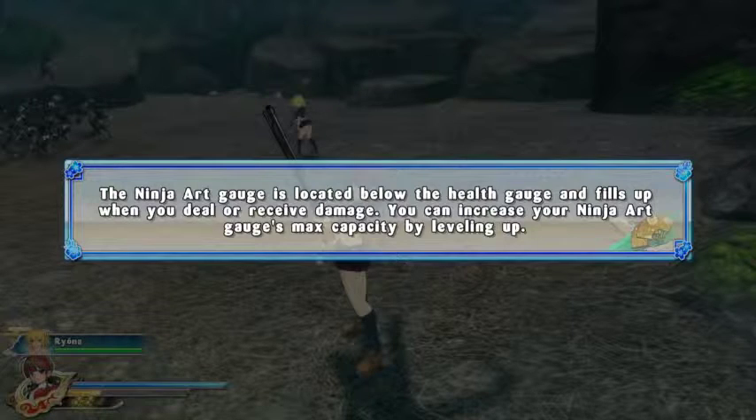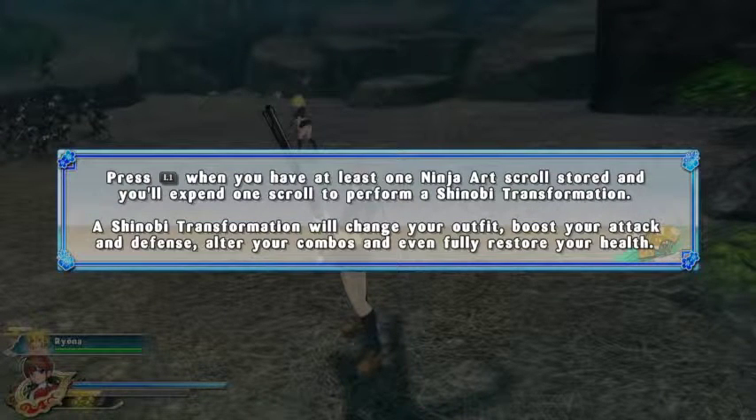The Ninja Art gauge is located below your health gauge. It fills up when you deal or receive damage. You can increase your Ninja Art gauge max capacity by leveling up. Push L1, with at least one ninja scroll stored, and you'll use one ninja scroll and transform. Transformation will change your outfit, boost your attack and defense, alter your combos, and even fully restore your health.